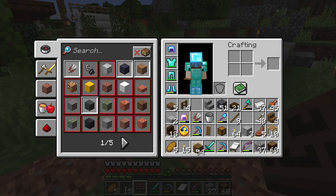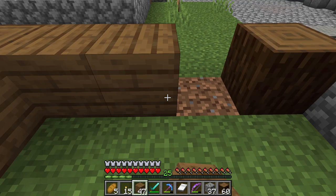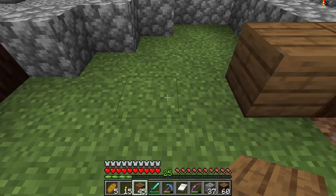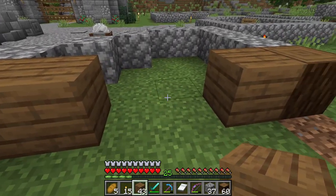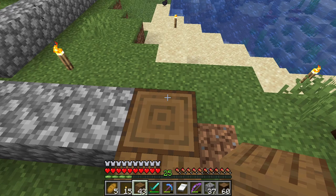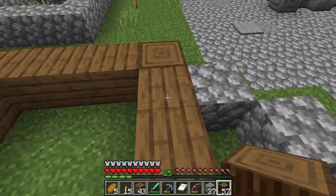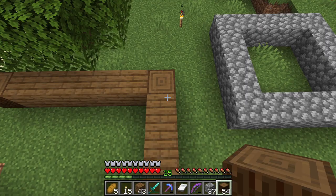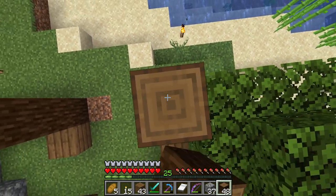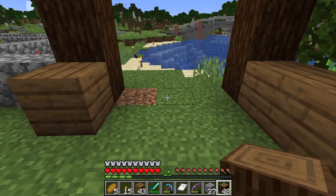First of all, I need to start working on the walls. We're getting this done fairly quickly, and we're going to have an entrance coming in through the sides. This might be adjusted, but the back here is completely different. I'm going to get these up — first of all, we're going to go four high: two, three, four — same on all corners.